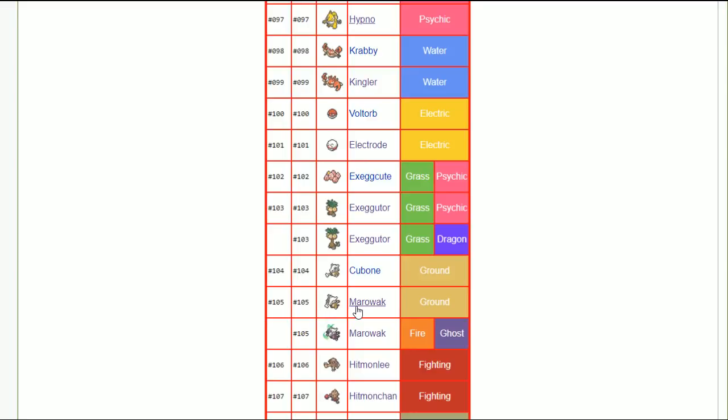Marowak — a lot like Sandslash; going with impish nature for extra defensive cheese is good. Impish, stealth rocks, earthquake, pray for the best. Alolan Marowak is kind of garbage without its signature shadow bone move. Marowak really lost a lot — it lost its item and most of what it can do.